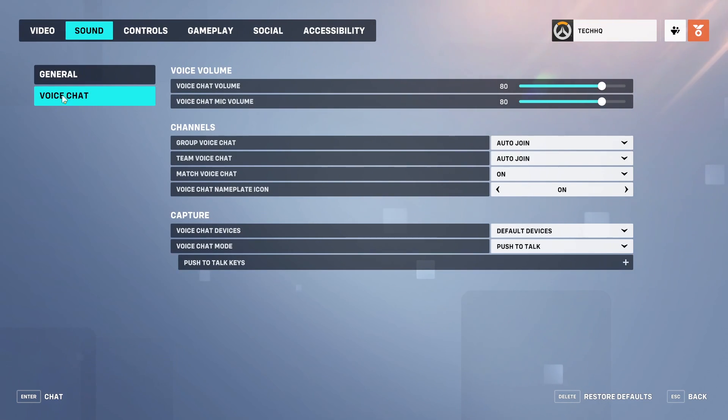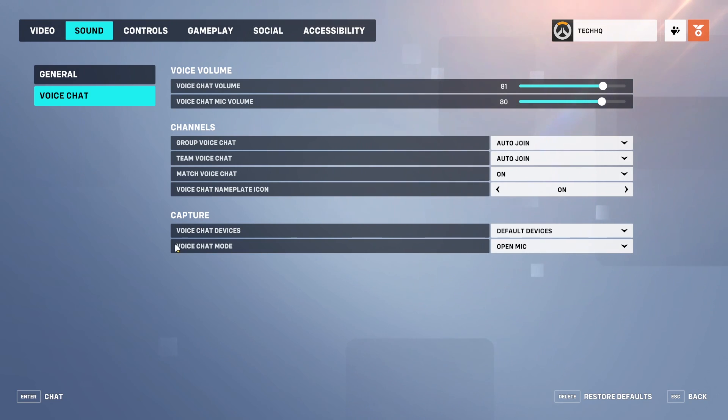Check out your voice chat volume and your voice chat mic volume. Then scroll down and select Open Mic for voice chat mode. Make sure to select Open Mic for voice chat mode and check out these settings.